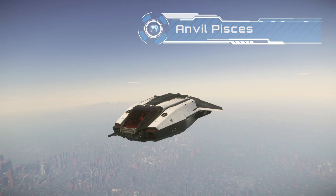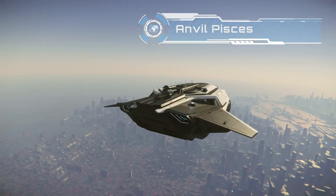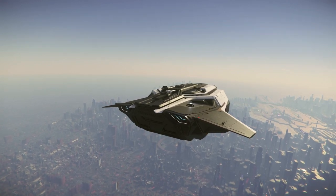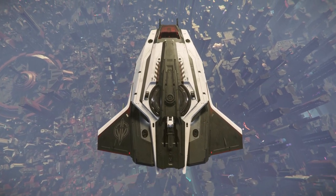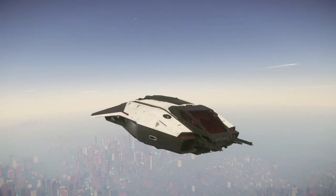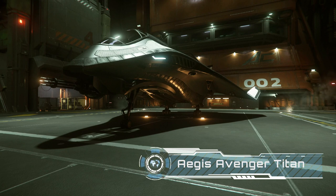Up first we have the Anvil Pisces, and this little ship might not look like much but there's a reason so many people love it — it's one of the best advanced starter ships in the game. It's a great little shuttlecraft with seats for two extra friends, so that can be particularly fun if you're looking for something to run bunkers or box missions in with a couple of mates. With this freefly you get a chance to try not one but two of the advanced starters.